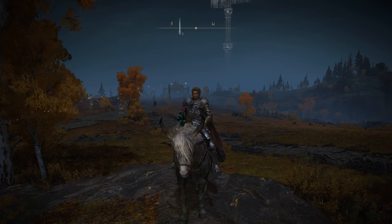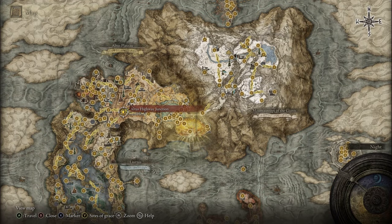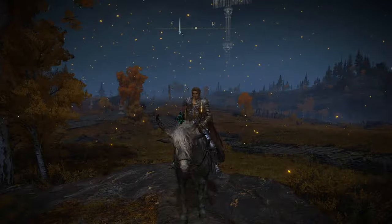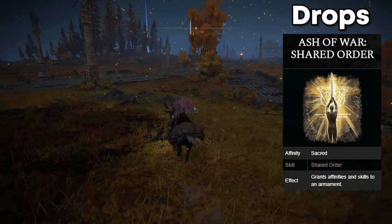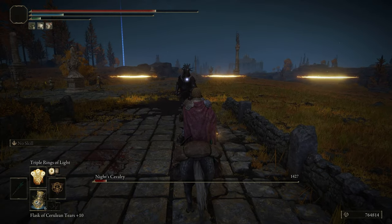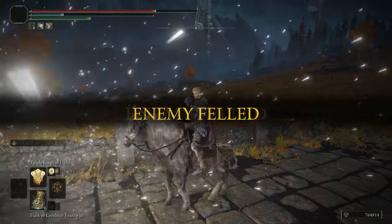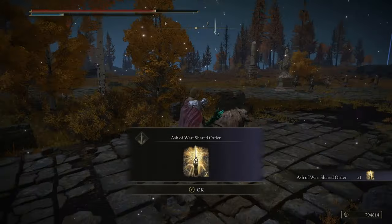The next Knight's Cavalry I'm going to show you is up in the Altus Plateau region. All you need to do is head to the Altus Highway Junction Grace, and roaming along this road will be the Knight's Cavalry. And then once he's dead, he should drop you the Ash of War Shared Order.